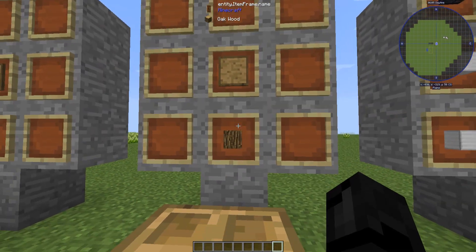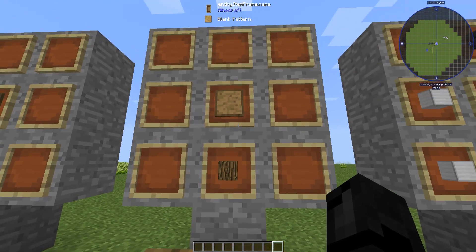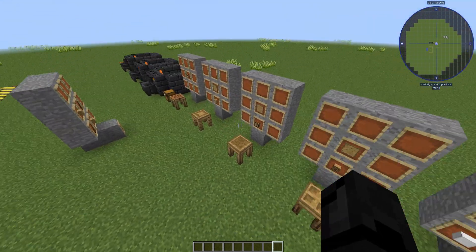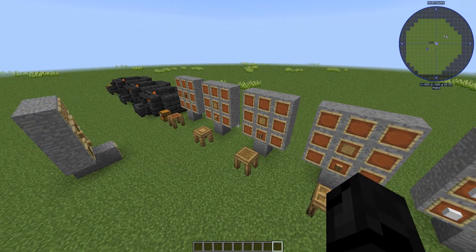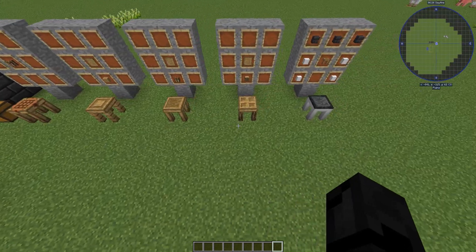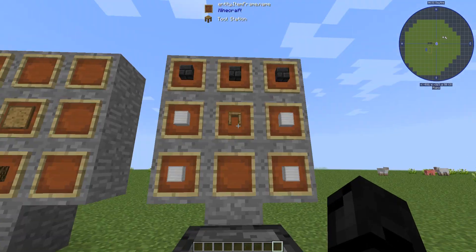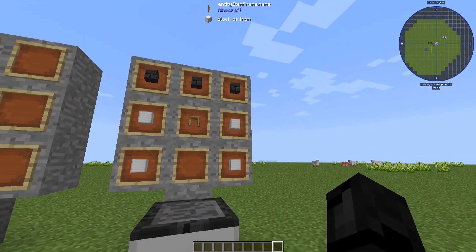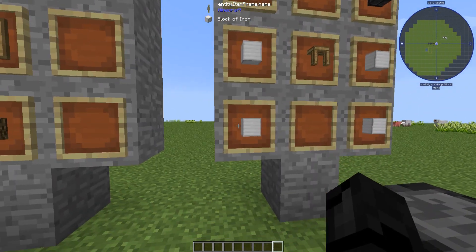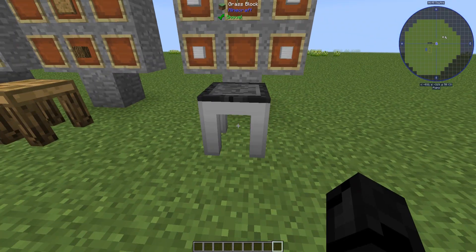Then move over to the tool station — you do that with a blank pattern and a crafting table, and you will get a tool station. Then move over to the part builder — the part builder uses any kind of wood and a blank pattern. Once all these are made, this will be all you really need for simple tools. But once you move up to more advanced tools, you can make the tool forge — that's just seared brick across the top three slots, blocks of iron in the corners, and a tool station in the middle.